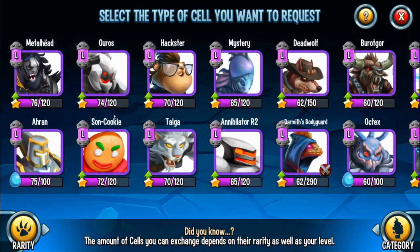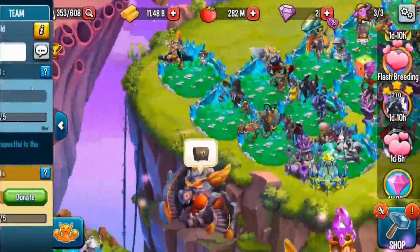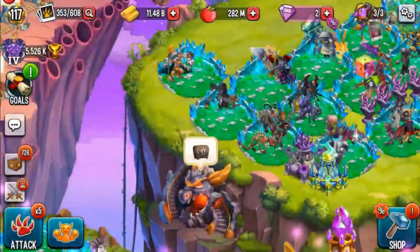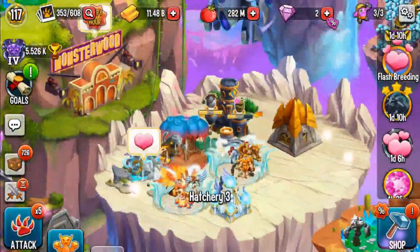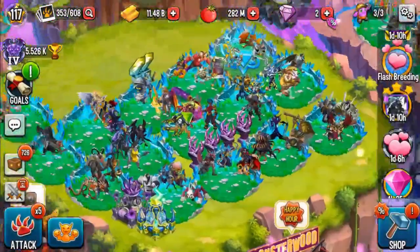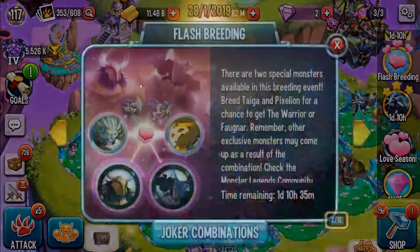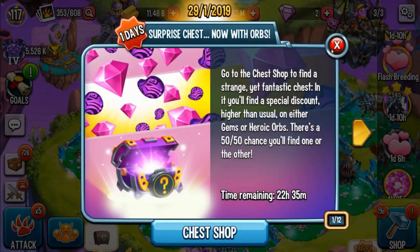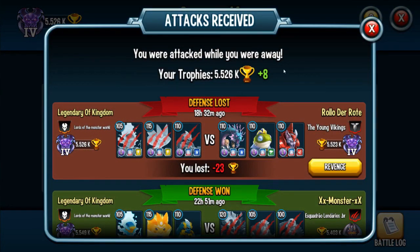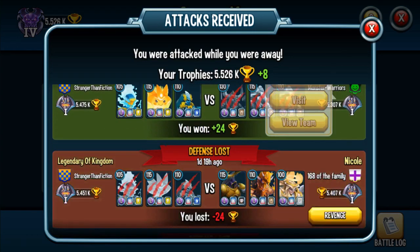I totally messed that up, but it's fine. I'm really close to getting this monster — I just need five cells. This war has been going on forever and we're not matching up with anybody — that's weird. 20 coins and a monster wood. If you guys want, you can also use Galanty and Violet if you have those monsters.